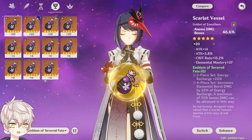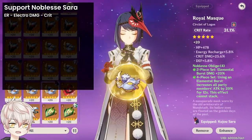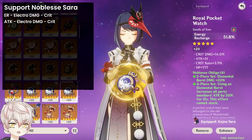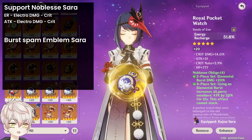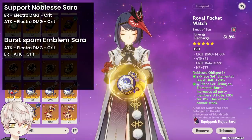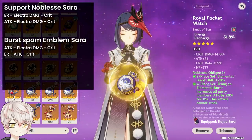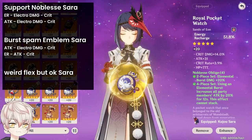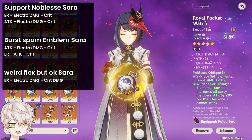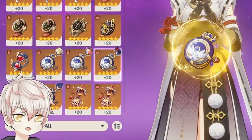For main stat choices: support build Noblesse Sara runs Energy Recharge timepiece, Electro Damage Bonus cup, and Crit Rate mask. An Attack timepiece is a suitable alternative if you can maintain above 180% recharge from substats and weapon. For burst build Emblem Sara, a standard Attack timepiece, Electro cup, and Crit mask — or an Energy Recharge timepiece, Attack cup, and Crit mask — are both fine. The mask for the burst build can be crit rate or crit damage depending on your weapon and crit ratio. For newer players, the most important thing is achieving 180–200% recharge to loop the burst.